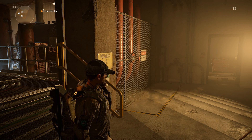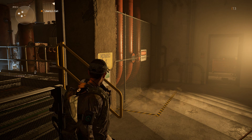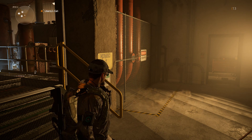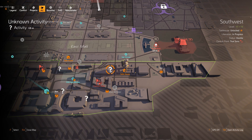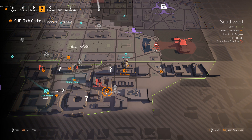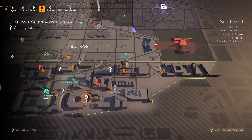Hey everyone, Braun here, back in The Division 2. Last time we leveled to level 13 and cleared out the Space Administration Headquarters. Today we're going to do some various activities — go to a question mark, take a control point, grab the Shade Tech crate, and then make our way towards the main mission. Let's get going.